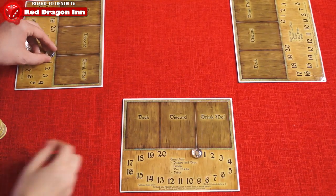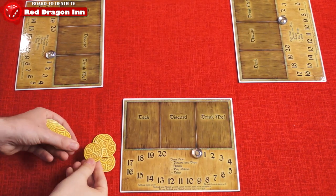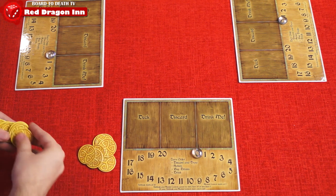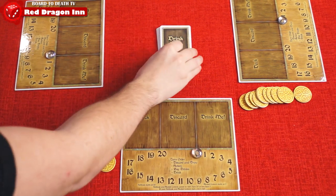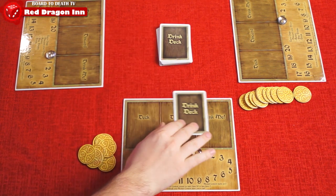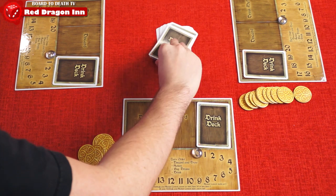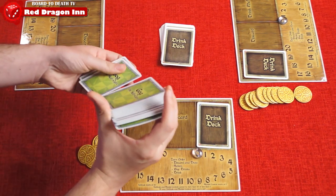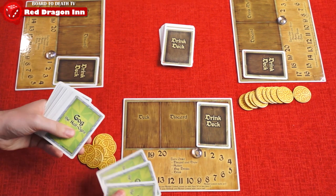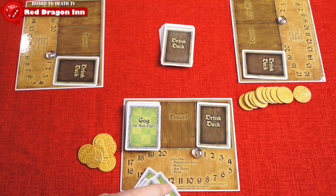Here's how to set up. Give each player a player board. Place the Fortitude red token on 20, and the clear alcohol content token on zero. Each player gets 10 gold, more or less, depending on how many players you are. Shuffle the drink deck and place it in the middle of the table. Each player takes one card from it and places it face down on their drink me section of their player board. Each player chooses a character, shuffles the deck, draws seven, and places their deck on their player board.